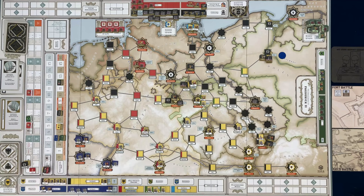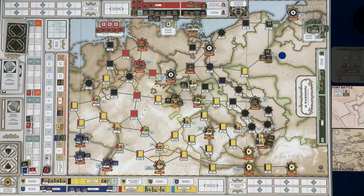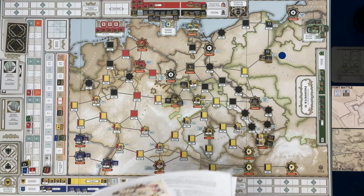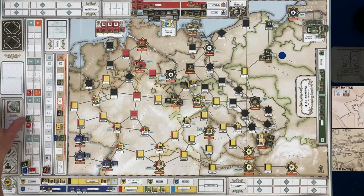The only remaining marker in the cup was the French — they didn't get to go this turn, but they'll go back in next turn. We return used and discarded tactics cards to their decks and reshuffle them. We do have some discarded ones, so let's shuffle those back in.